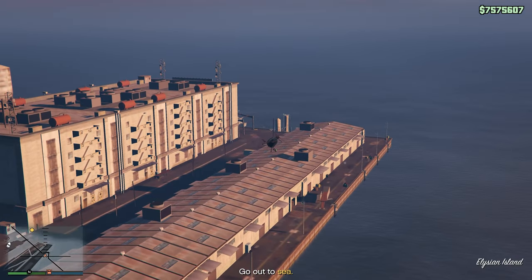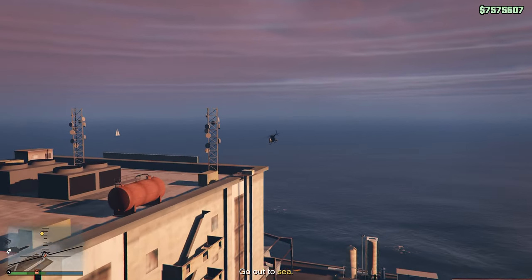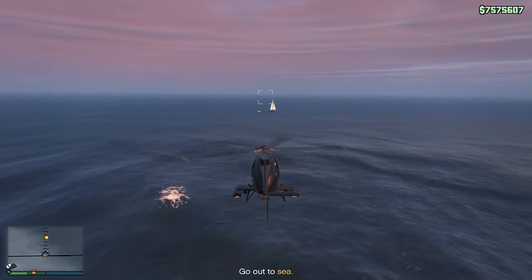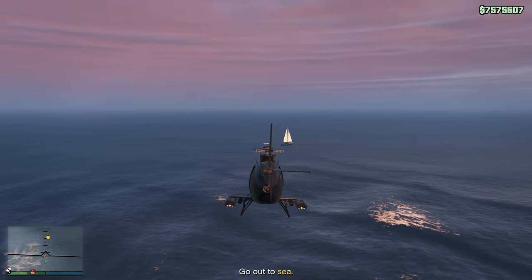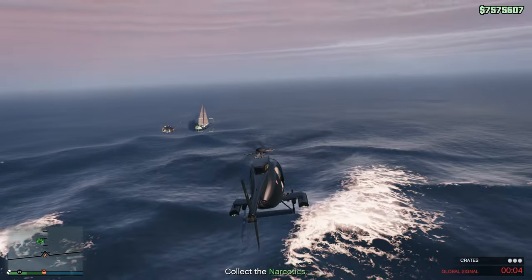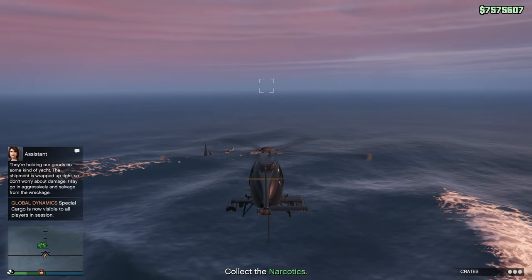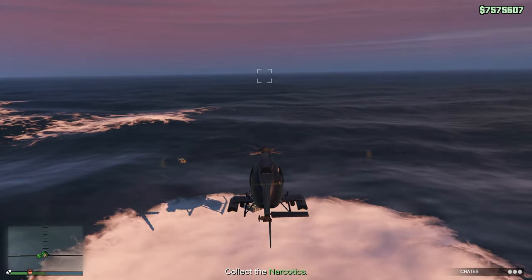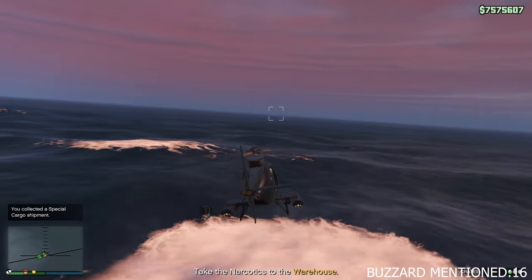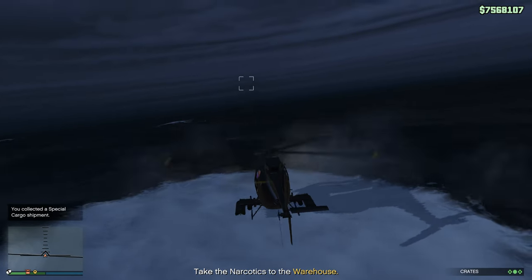But what about when you have to go out to sea? You can't use a Buzzard out at sea, right? Wrong. All you have to do is fly out there. You can literally just shoot all of the people so you don't even have to get out. And then, as long as you're slow and precise — I know all of you are great pilots — just slowly go down and you can pick it up and fly off with it. You don't even have to get out of the thing. Repeat it, and then you're done.